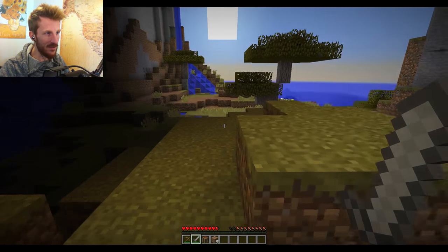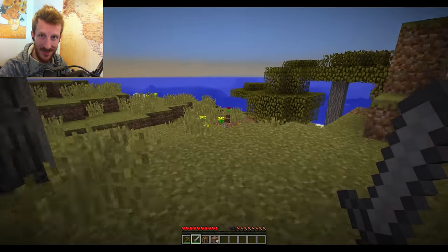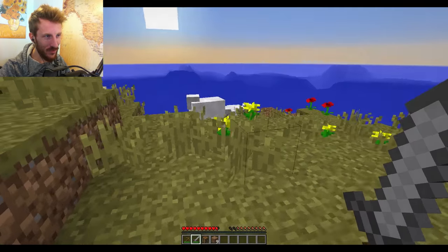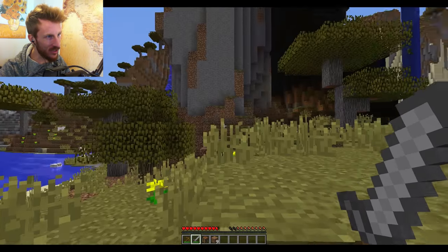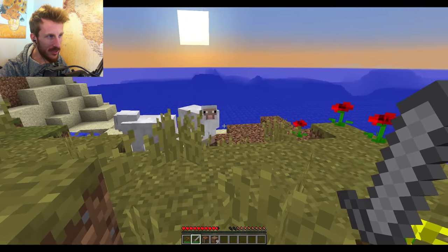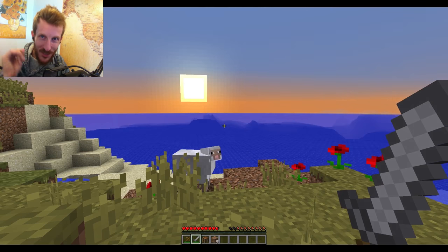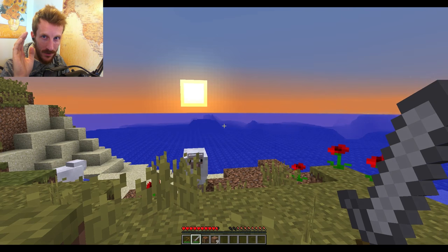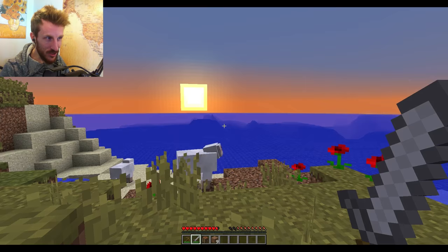I think I'm gonna end the video here, but this is Ocean's Gate — the landmark that this seed is named after. It's this epic arch made entirely out of stone. It's got trees on top, and it's all ocean out in that direction. We've got a beautiful view of the sunset. Before night falls, I'm gonna build myself a quick structure to sleep the night in.